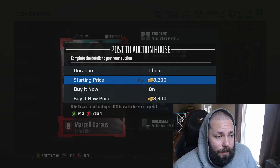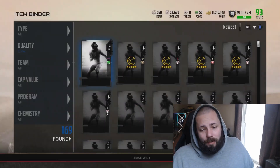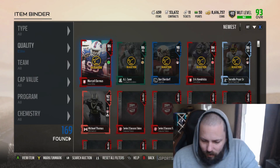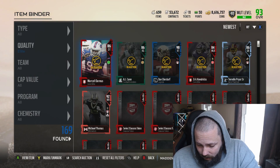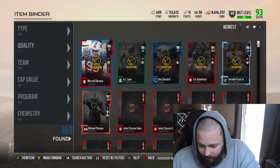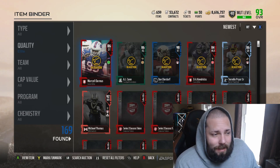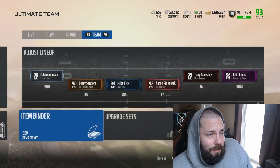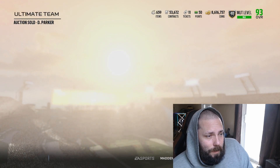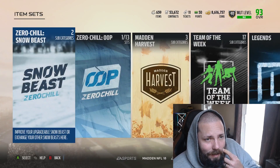Now what we can do - I've been trying to save for a Jordan Reed, let's see what Jordan Reed's price is at because we're pretty close. Jordan Reed is still selling for 500,000 coins. I think we still have to wait. Which means we'll have him ready soon, but that doesn't really make a good video.